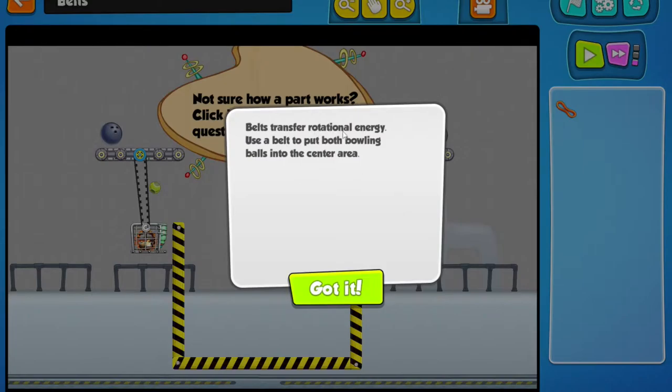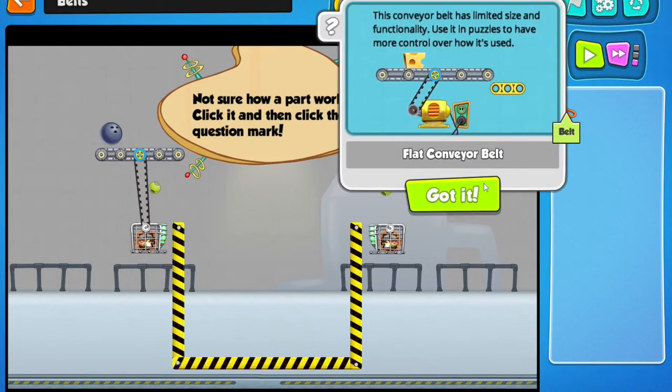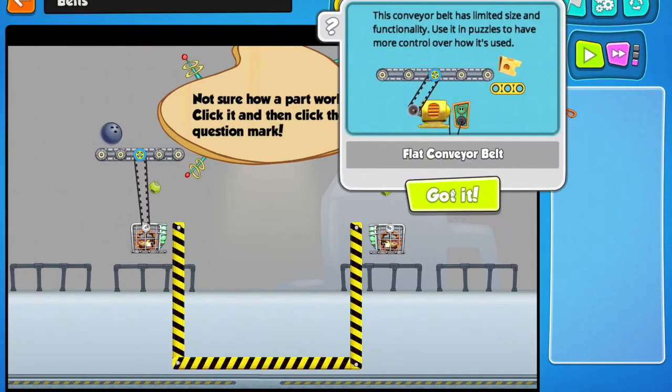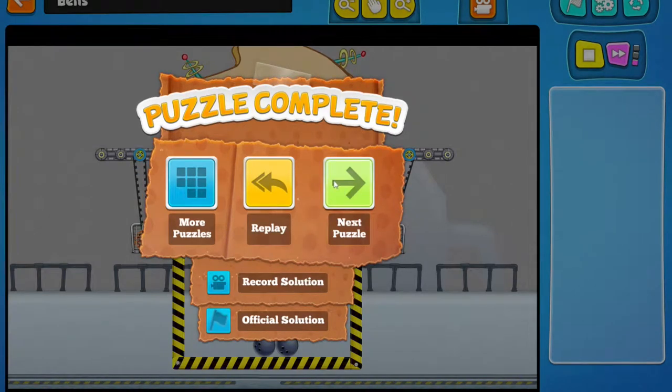Belt transfer — use a belt to put both bowling balls into the center area. That's smart, I like this. So then I've got to click that there, put this to the hamster ball, then play. I see how this is working. Next puzzle.